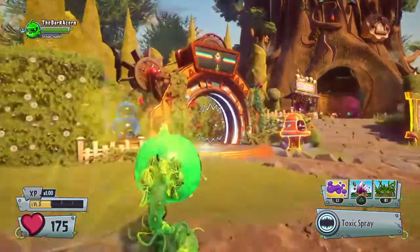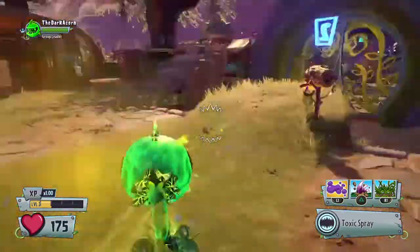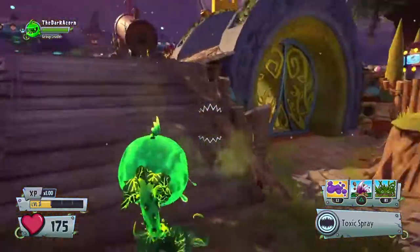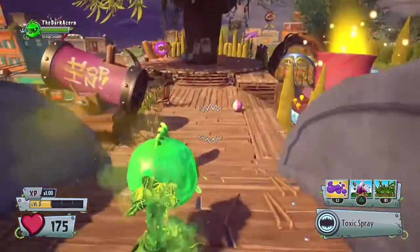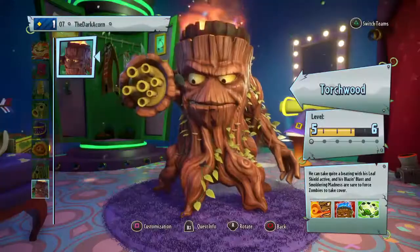Hello people, today we're going to be showcasing the Torch and Tail upgrade. This pack consists of Torchwood and Hover Goat 9000. Context behind this: Torchwood is one of the only boss plants you can play as anytime.